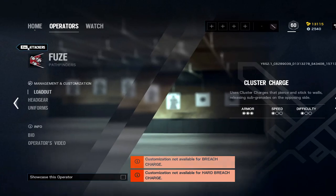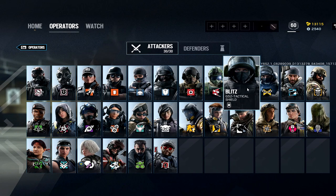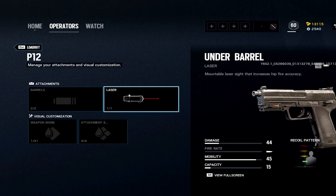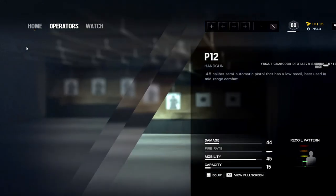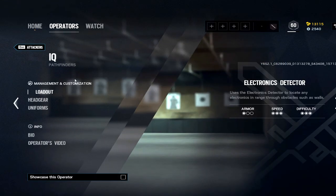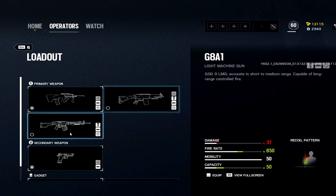Blitz is just a pistol — do the muzzle, or especially with Blitz, add a laser sight because it gives you the ability to hip-fire better, which is useful with shields. IQ has a good loadout — a few guns are actually really good, though they've been nerfing the G8 a lot over the past year.